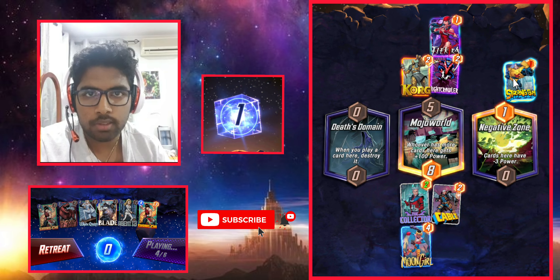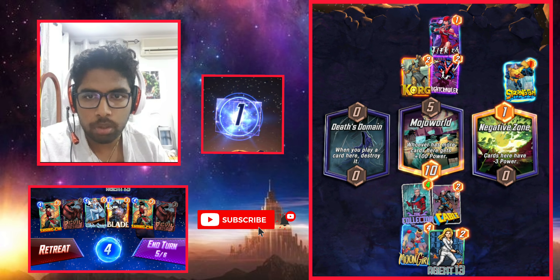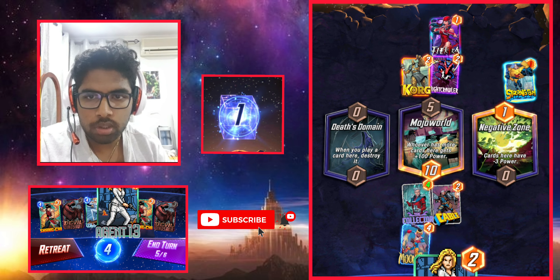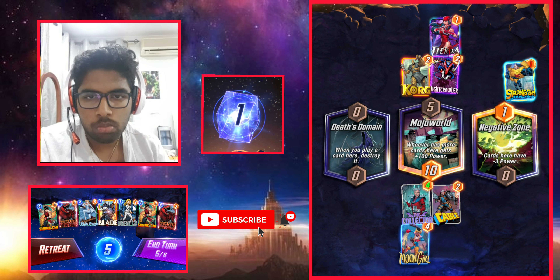So we play Moon Girl here, Agent 13 there, then Devil Dinosaur there. So he's gonna get the plastic buff for sure. Oh shit, it's only turn 5.